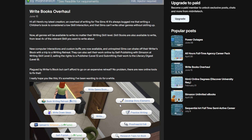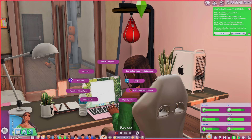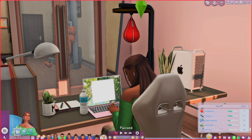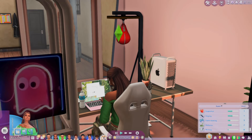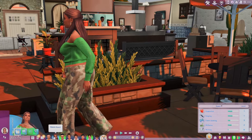Let me show you how this mod works in-game. Here's Abby — when I click on the laptop and go to 'Write,' you can just write anything you want. She's already at level eight. There's a writing retreat option that says: 'A writing retreat is the perfect way to replenish your inspiration and rediscover your creativity — disappear to the rolling hills.' I'm sending her on the retreat and she's off!